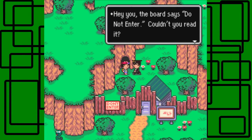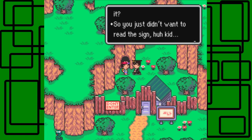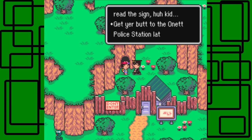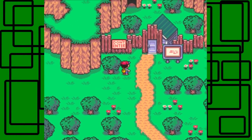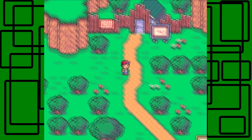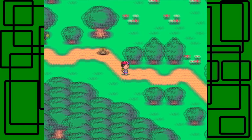Hey you — the board says 'Do Not Enter.' Couldn't you read it? I'm gonna zoom in when I'm editing this and it says 'Don't Enter,' and it looks really pixelated because it's zoomed in. So you just didn't want to read the sign, huh kid? Get your butt to the Onett Police Station. And he quickly goes through that little transitional shack. It says 'Don't Enter' — darn, I didn't see that when I was actually going through the place.